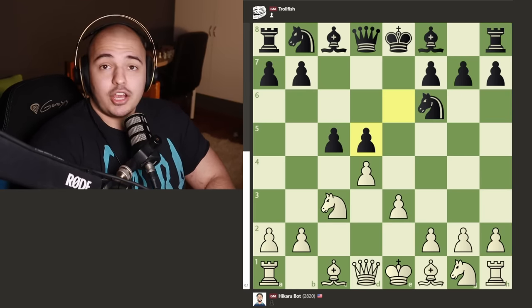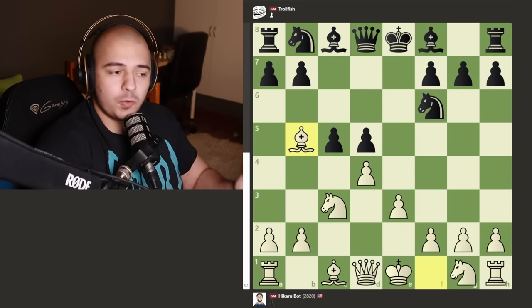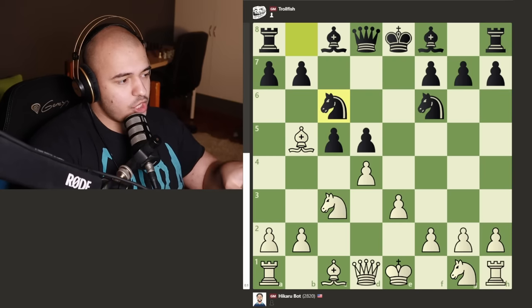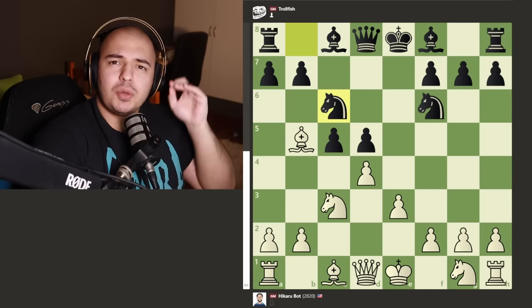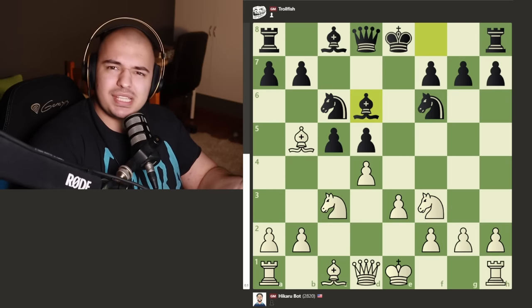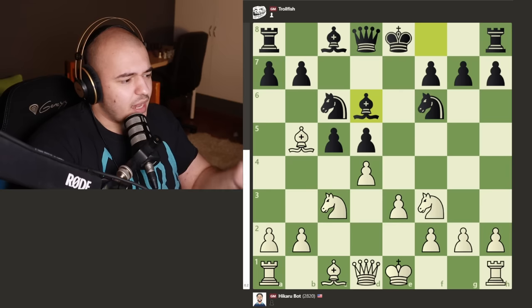Hikaru decides to give a check - this is not one of those beginner 'I see a check I must give a check' moves, it's actually a pretty fine move. The knight blocks and now watch this knight carefully, because Hikaru is going to try to apply so much pressure. He plays knight to f3, black plays bishop to d6.